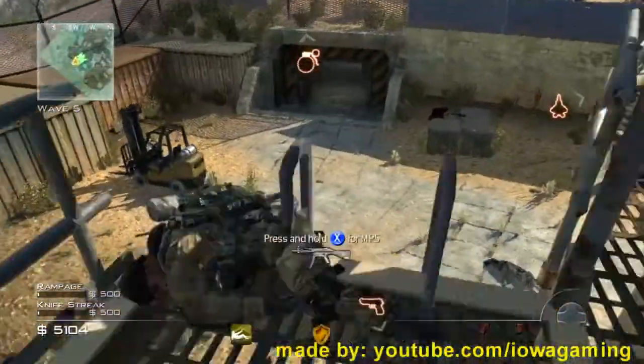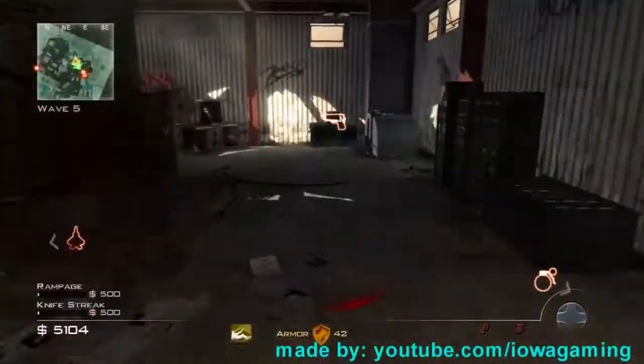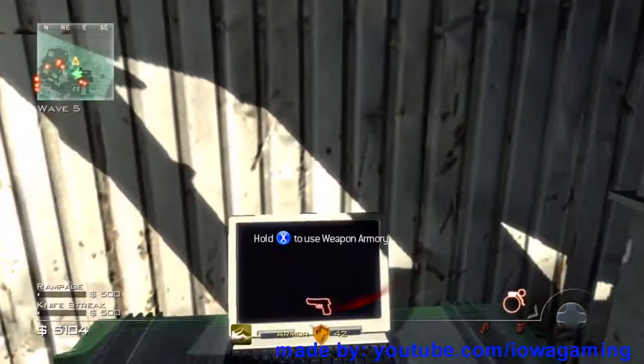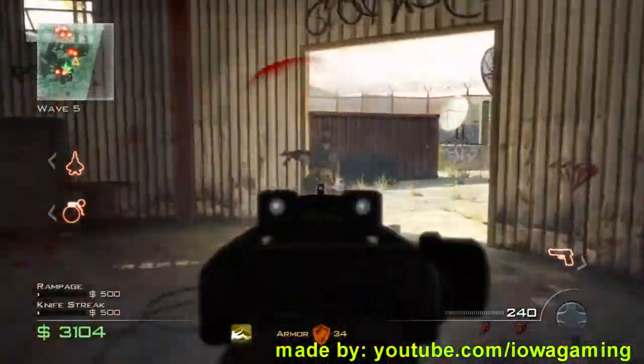I know guys, it's confusing, but just bear with me. Then what you want to do is place that sentry gun, and you'll have no gun. So then all you need to do is just go buy a third gun, and you can keep doing this unlimited times. Just make sure that one sentry gun is destroyed because you can only have two at a time.